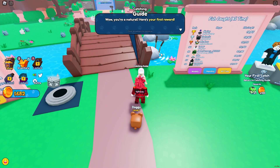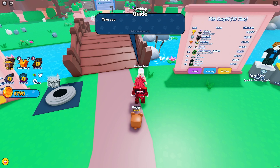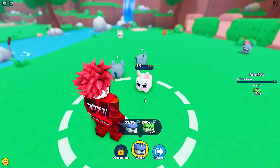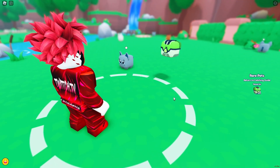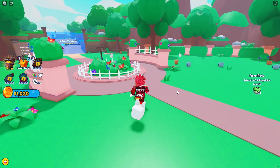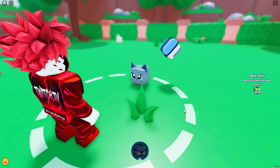The guide says I'm a natural and gives a first reward. She explains that the amount of stars on a pet indicates its rarity. She hands over a rare cube and asks me to catch a rare bunny. Let's use a rare one on it — get in the ball — there we go. We now have a bunny and a dog. We are making progress. Let's go ahead and complete this by catching a cat. Cat, get in there.